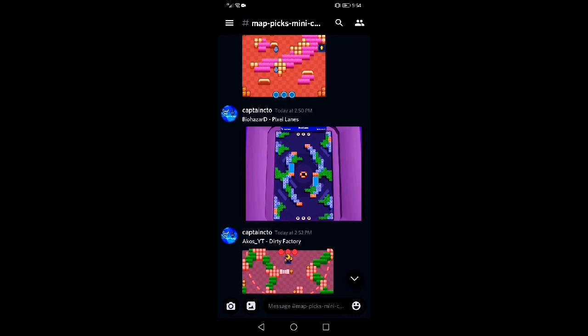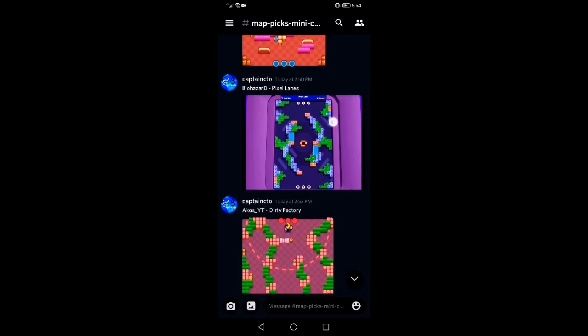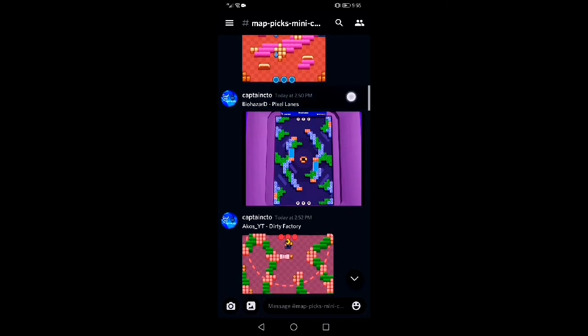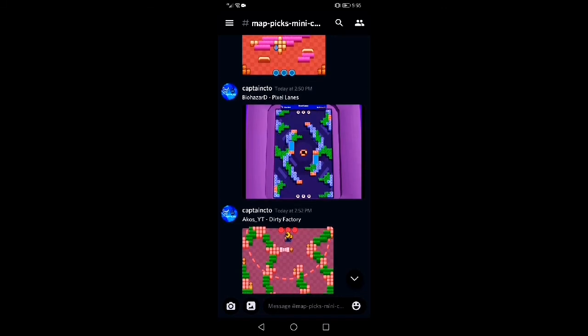This one by Biohazard — Pixel, yeah, that's the guy who spelled pixel wrong with a Y instead of an I. The reason I chose this map is because the lanes are actually pretty decent. I really like the little curve to the blocks, and I also like that there's an entrance for aggro brawlers or sharpshooters. You can make a lot of opportunities out of that.